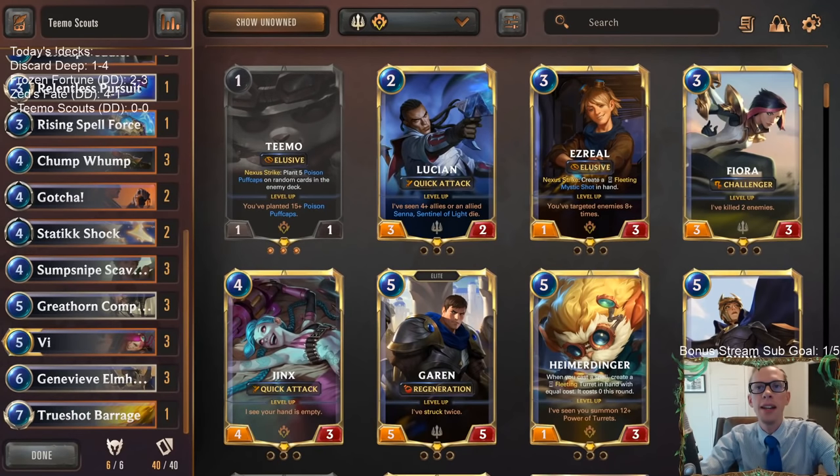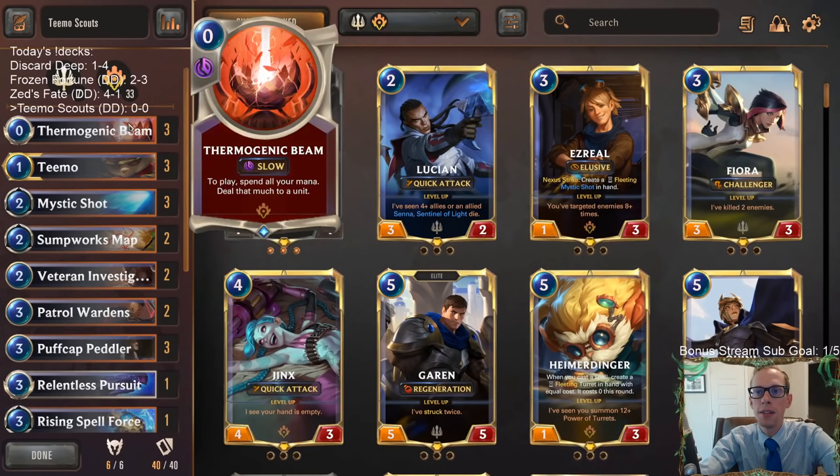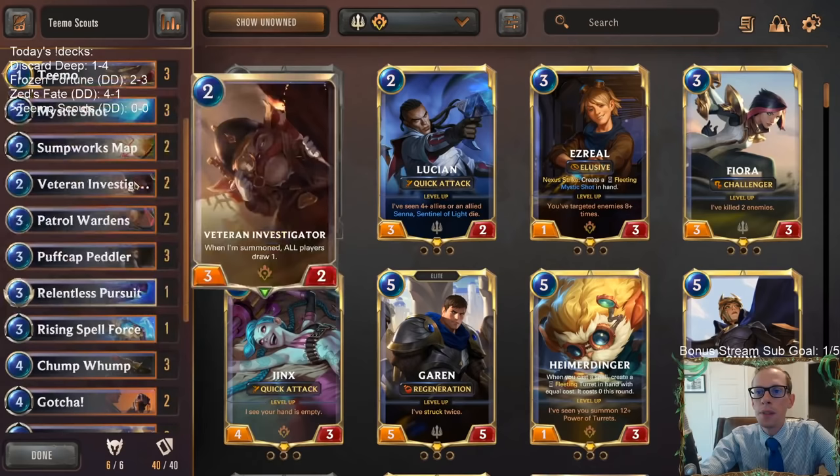Welcome everybody on Twitch chat and YouTube for some Teemo Scouts. We got a new donation deck where we're going to be playing a curve-out aggressive deck featuring Piltover and Zaun as our main region. We have 33 Piltover and Zaun cards and seven Demacia cards, trying to get aggressive and use some elusive.